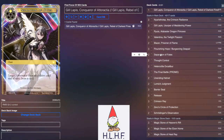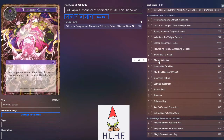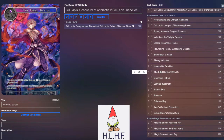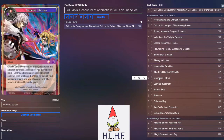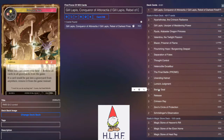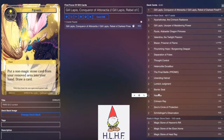Two Separation of Fates to deal with troublesome cards and cycle through your deck a little bit. Two Thought Control for some peeking. Two Heteroclites for some hard removal. Three Final Battle for board wipes — it's searchable with the Gil Lapises, which is great. Two Unending Hatreds so you can destroy all Resonators, look at your opponent's hand, pick a card, and RFG it. Two Lumia's Judgment to RFG both sides of the field — wipe it and hopefully fuel Gil Lapis pretty well. Three Barrier Seal to make the graveyards suddenly get exiled and everything that goes there gets exiled, heavily fueling Gil Lapis. Three Release so you can recycle your own cards that have been removed.